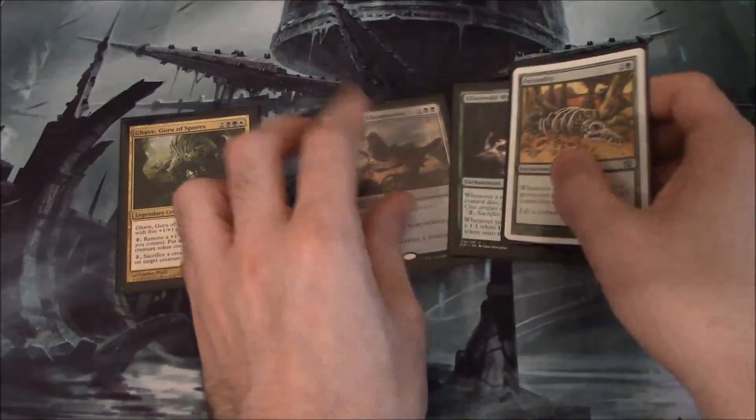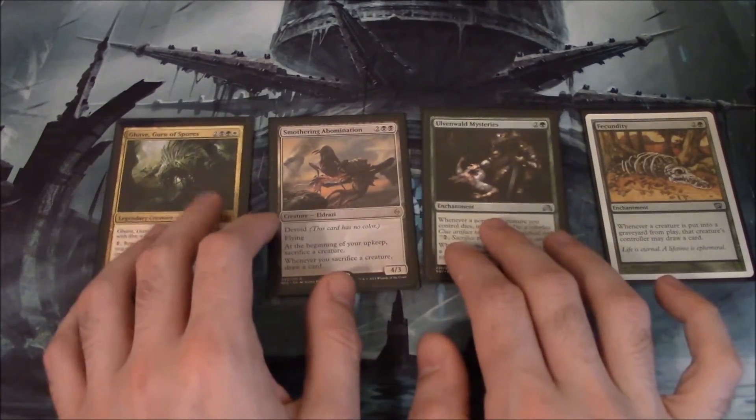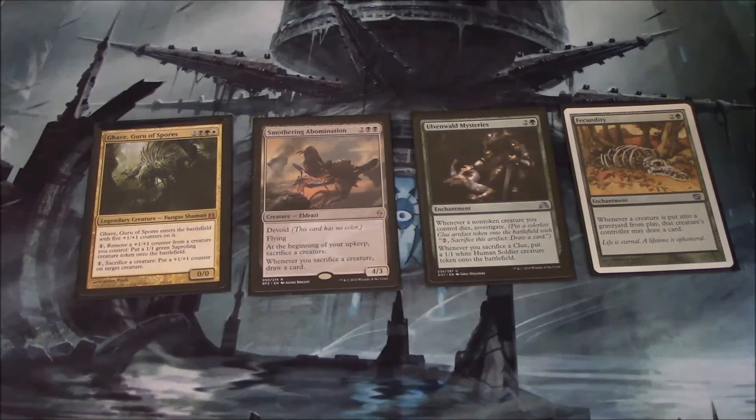Finally, we have our draw and card cycling cards. Starting on the right, we have Fecundity, which basically means every time a player sacrifices a creature, that player draws a card. Because we have that loop with Young Wolf or another undying creature, Fecundity becomes just ridiculous — we can basically draw our whole deck in the process. The other card gives us clues instead, and it's more used mid-game when we're trying to develop our board state and combos. And finally, we have Smothering Abomination, which is very similar to Fecundity — we can just keep sacrificing a creature and draw a card. It's also a pretty big Eldrazi, and this is one of the reasons why we run From Beyond rather than Awakening Zone, so we can fetch it if need be.